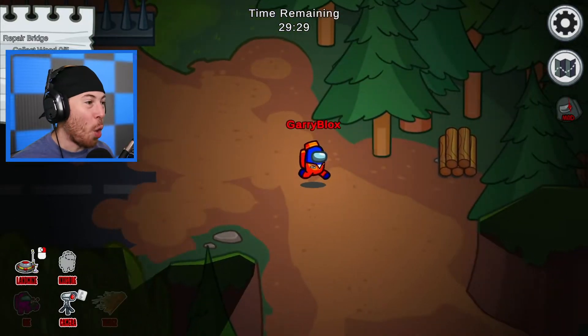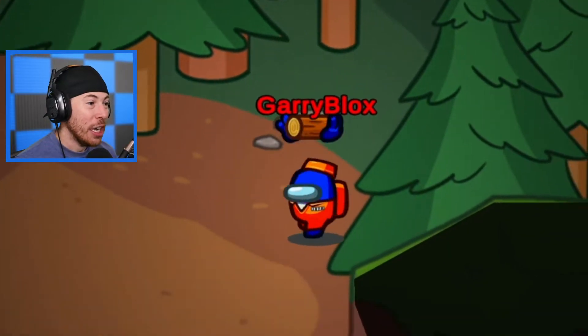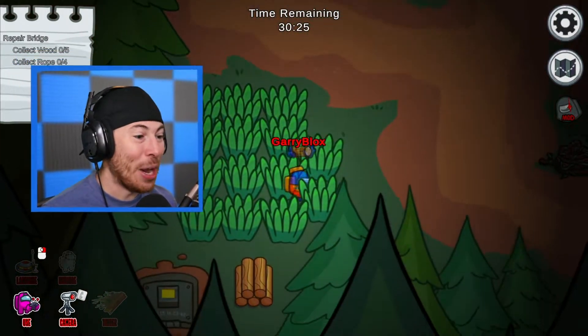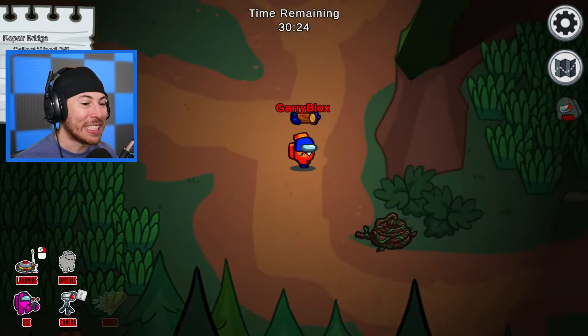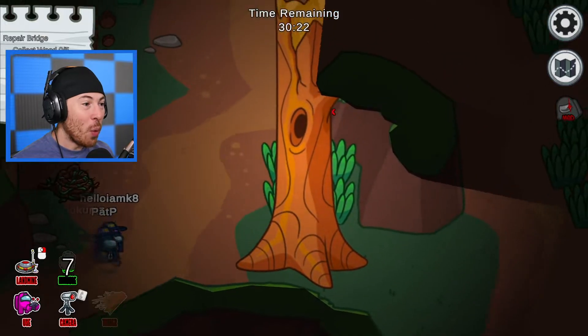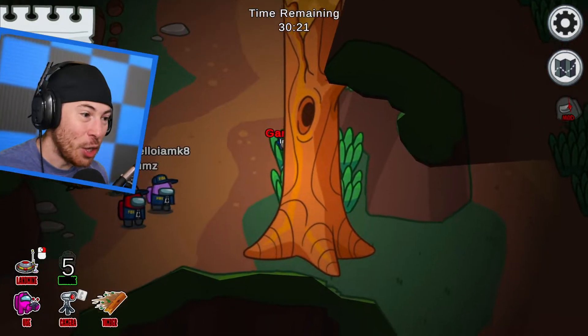First we've got to enter this forest. Upon entering, we've got to grab these logs. We've got to build ourselves a nice little bridge — I've mapped this out so we can escape. And whoa, we've gone invisible! They don't know where we went — we've completely lost them.